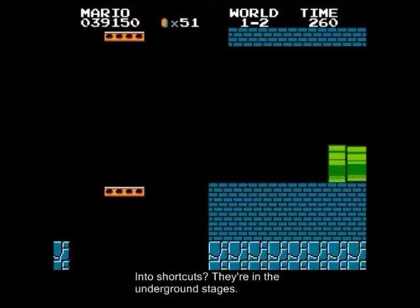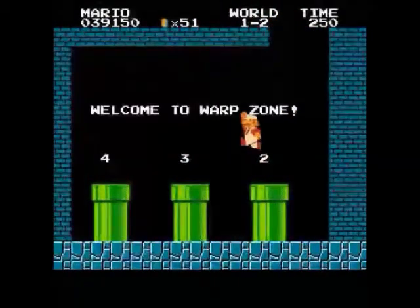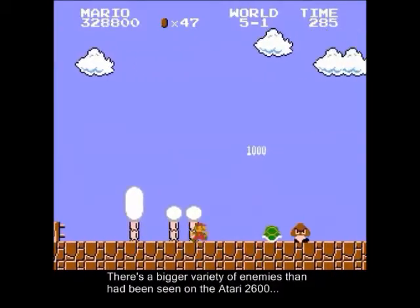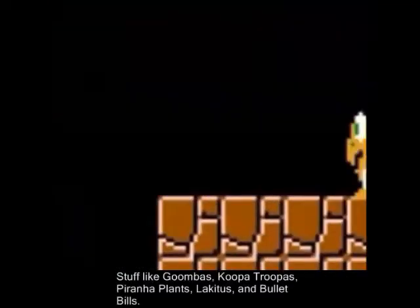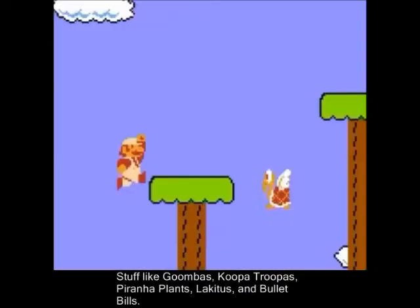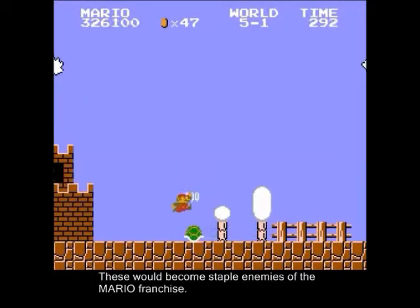And as for shortcuts, they're in the underground stages. There's a bigger variety of enemies than have been seen on the Atari 2600 — stuff like Goombas, Koopa Troopas, Piranha Plants, Lakitus, and Bullet Bills. These would become staple enemies of the Mario franchise.